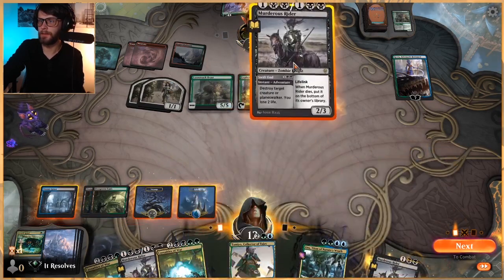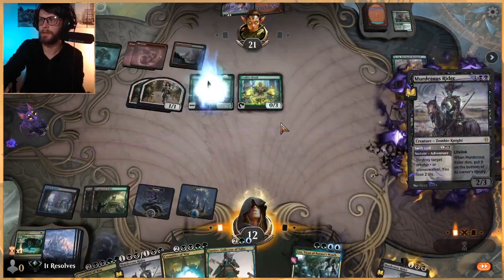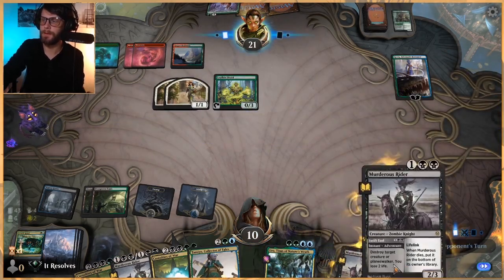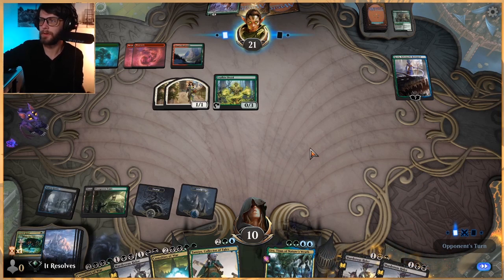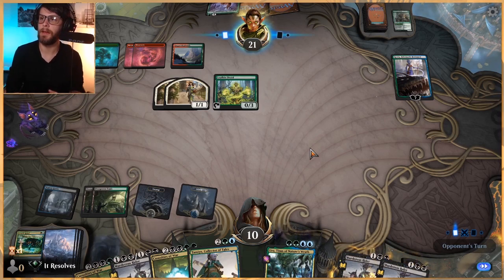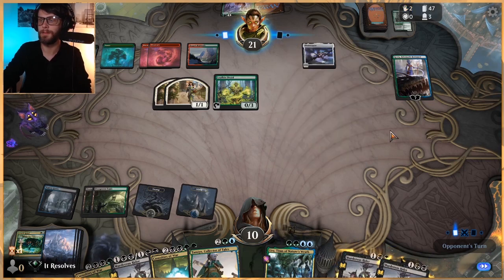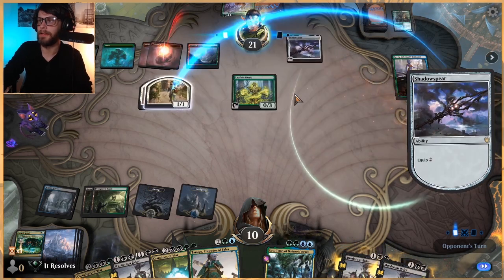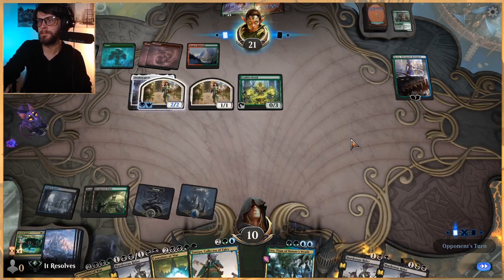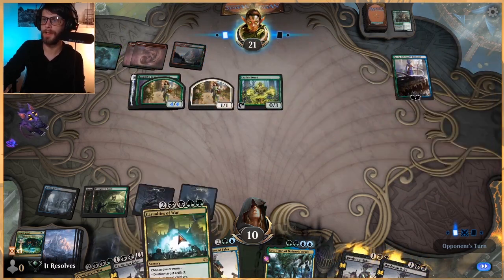Still need a land - that's pretty bad. We kind of have to get rid of this. We just can't take too much damage. I know we're dealing a little bit of damage to ourselves here, but eventually we just start playing out these Murderous Riders and then we're in okay shape, because then we can just lifelink our way through. They can do this weird transformation card, but anything they do here we just get targets for Casualties of War.